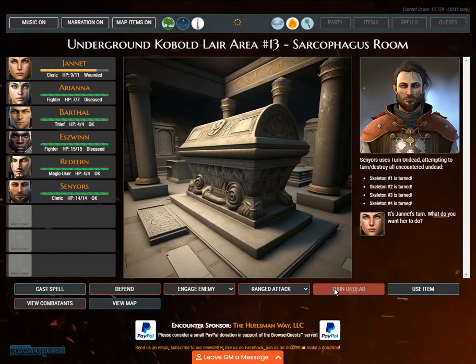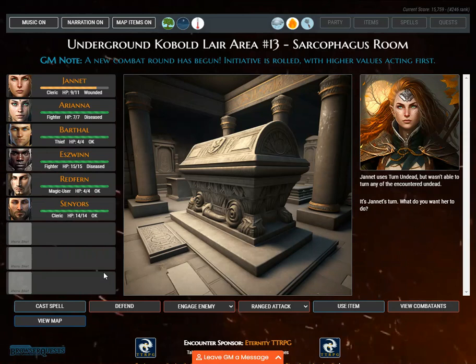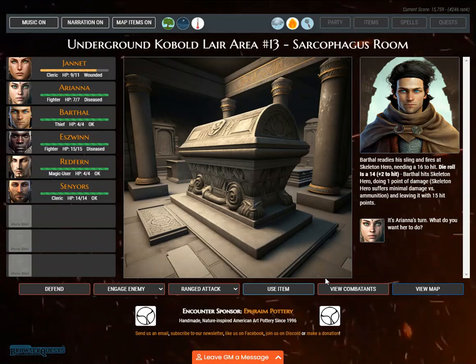It's Janet's turn. GM note: a new combat round has begun. Initiative is rolled, with higher values acting first. Janet uses turn undead but wasn't able to turn any of the encountered undead. Janet readies her sling and fires at skeleton hero, needing a 16 to hit. Die roll is 20 — an automatic hit doing double damage. Janet hits skeleton hero, doing 2 points of damage.